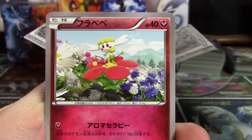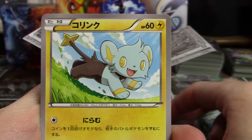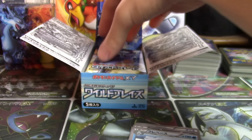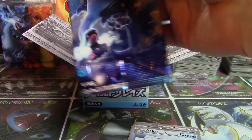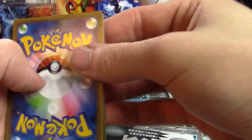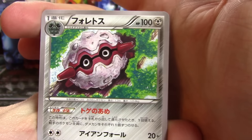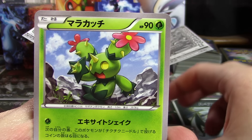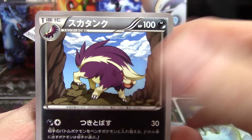Alright, we have Protection Cube, Flabebe, Shinx, a Sneasel, and an Avalog. I did take a quick gander through the set right before starting this video — hopefully it's going to have paid off. Next pack we have Forretress, Duskull, Litleo, Maractus, and a Skuntank.